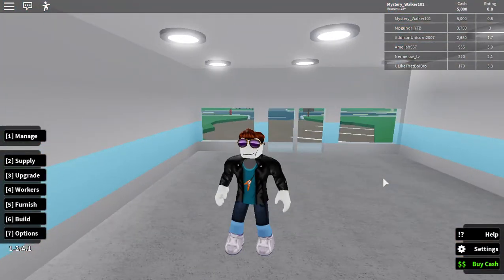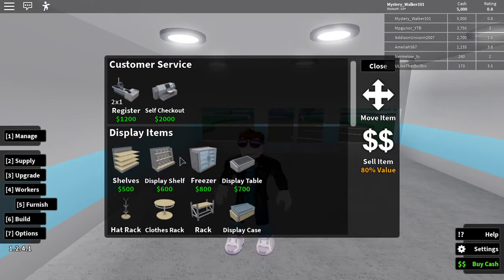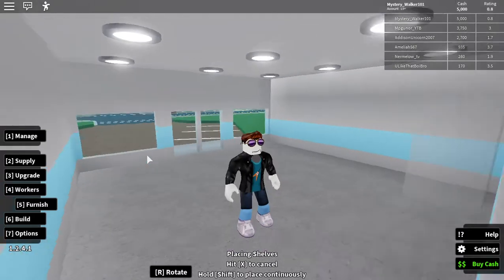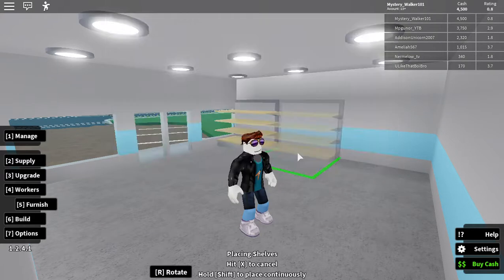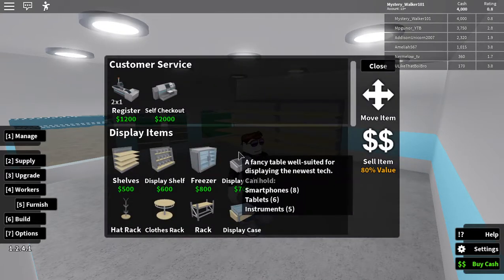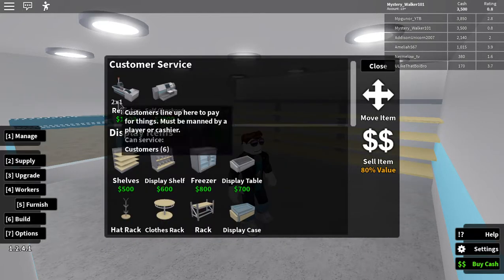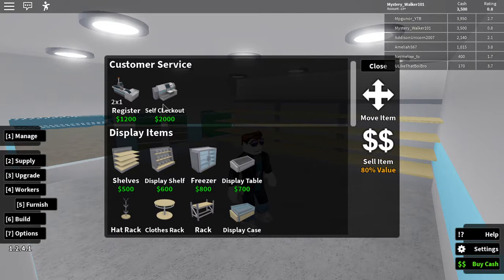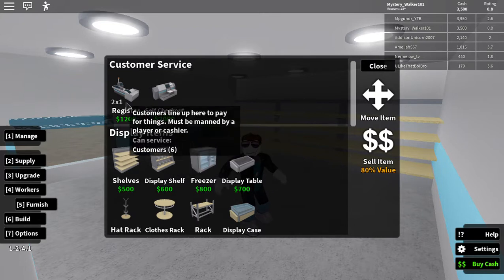It's quite an okay shop. It needs something in it, so if I press 5 I should be able to finish it. Let's get some shelves — place some shelves here. I've got 5,000 in the bank, so I'll put 3 shelves across here. And I need a checkout: there's a £2,000 self-checkout that can serve 3 customers, or this one at £1,200 that can serve 6 but must be manned by me or a cashier.